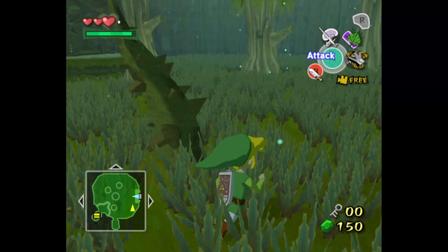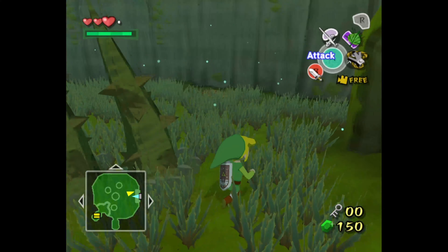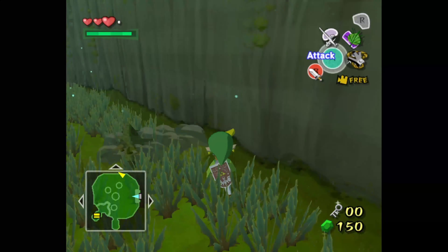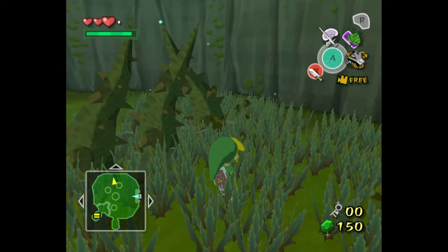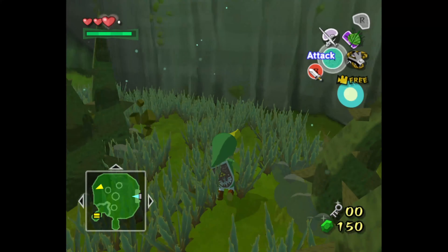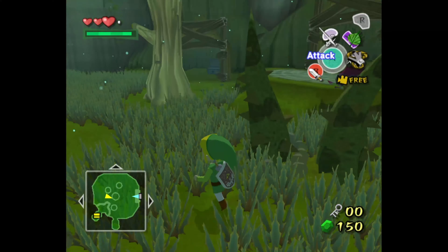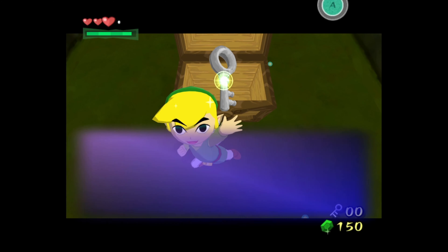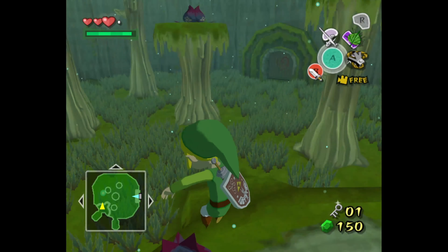Fucking hell. Now we need to go back the other way. I can remember the path. I feel like this would be a very difficult path to memorize for like speedruns and shit. There we go — and we got a key. And if you remember there was a lock back the other way, so we can actually use the key there.